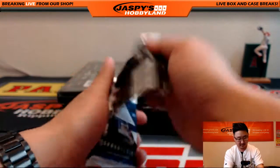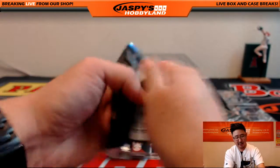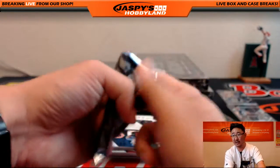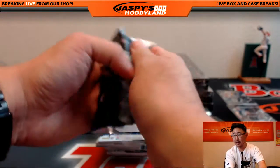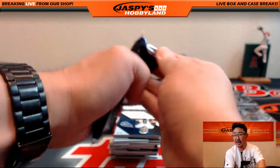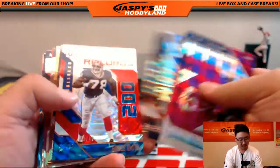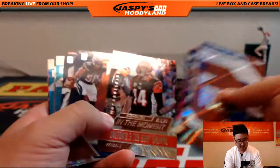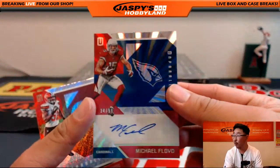Good luck everybody — we're a little over halfway there. This is pick your team 3, our final case of Unparalleled Football, and we've seen some pretty nice stuff. Thanks everybody for buying these out. At the very end of this video will be a break credit randomizer, so stick around for that. You can join our case breaks on jazpyshobbyland.com. There's Bruce Smith, 10 out of 49 for the Bills — Chris Orlando. And a Michael Floyd autograph, 34 out of 99 — going out to Aaron and the Cardinals. Nice couple hits back to back.